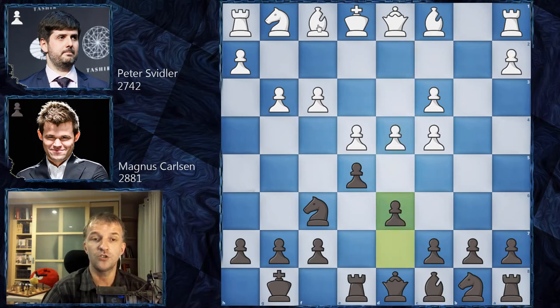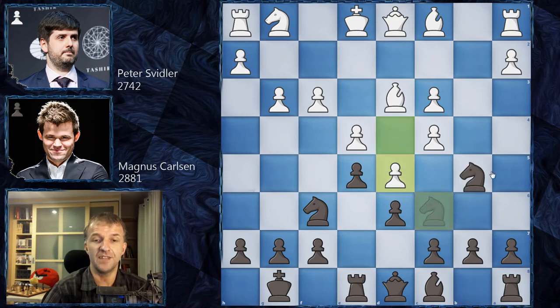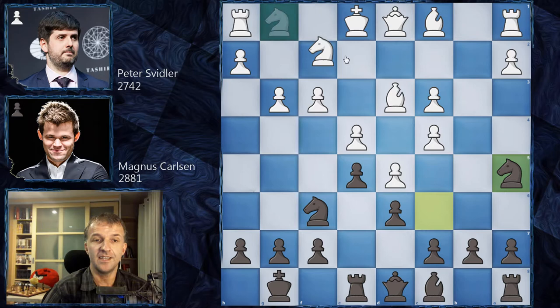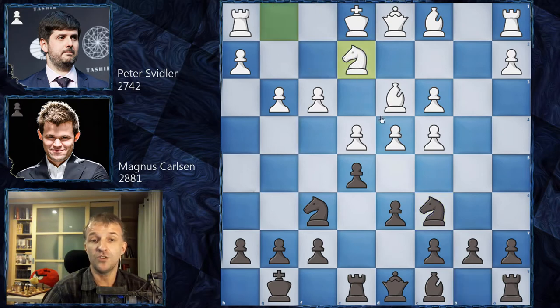After d6 supporting the pawn, bishop d3, then knight c6 — a very common idea, inviting white to play d5. But white is not interested, because after d5, knight a5, knight e2, b6, the bishop comes to a6 attacking the pawn, making black's life much easier. Instead, knight e2, supporting the pawn on d4 and waiting. Magnus answers with b6, continuing his plan.